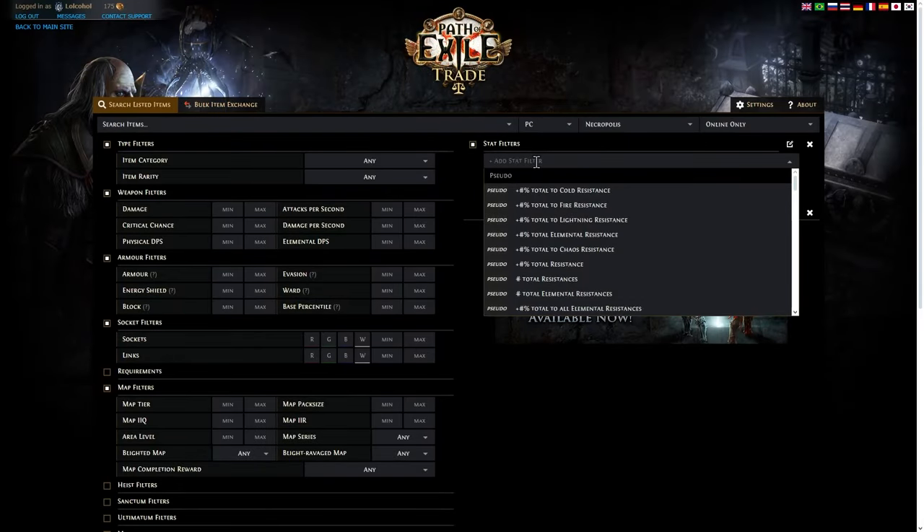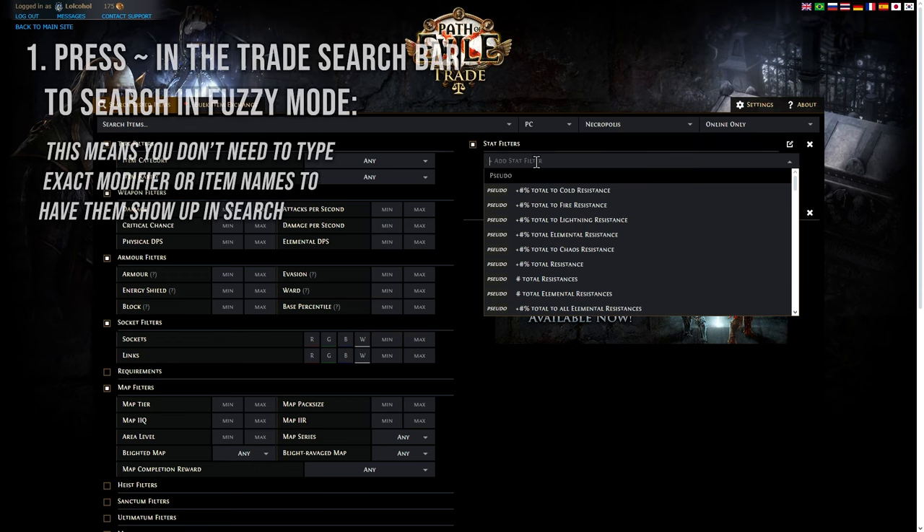Let's hop over to the trade site. There are actually a lot of cool little tricks you can do here to make your trade experience less awful. First and most important is using the tilde button. You push shift and then that little button next to your one key on your keyboard — it'll do a squiggly line that puts the search into fuzzy mode, which means you don't need to be as specific when naming modifiers and items when searching for them.